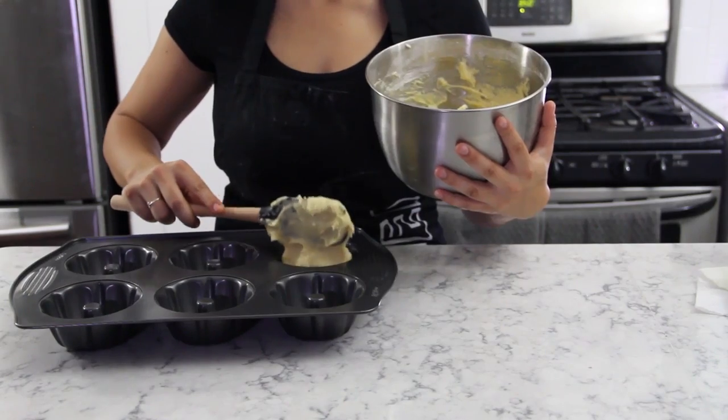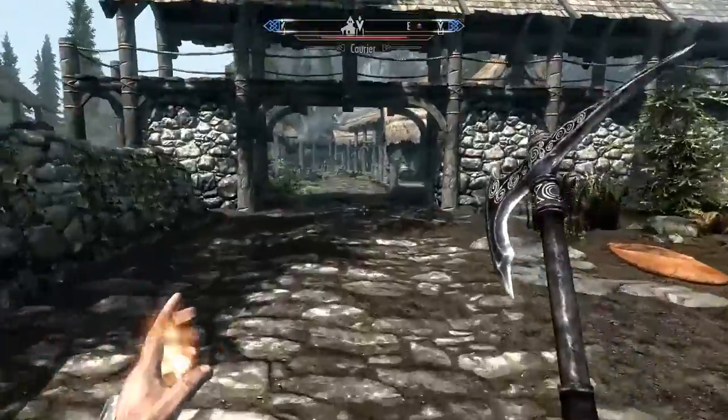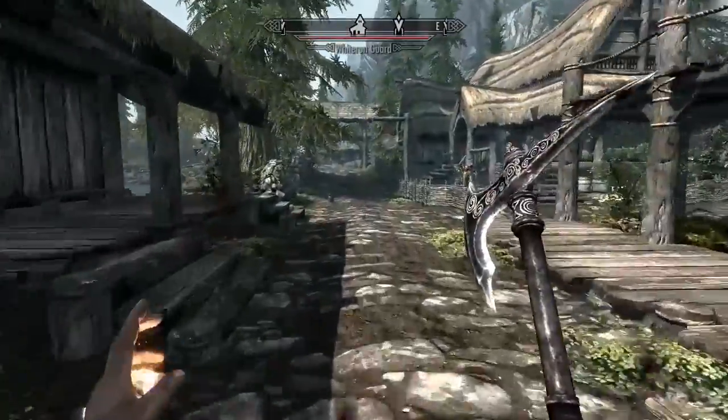Grease some sweet roll pans and bake. You only need about 20 minutes for these, so you have just enough time to run to a neighboring village, kill a chicken, immediately regret it, run from the angry mob, and sprint back here.